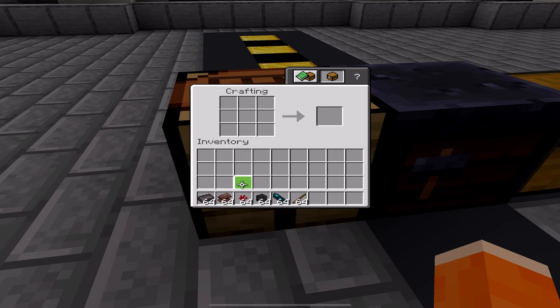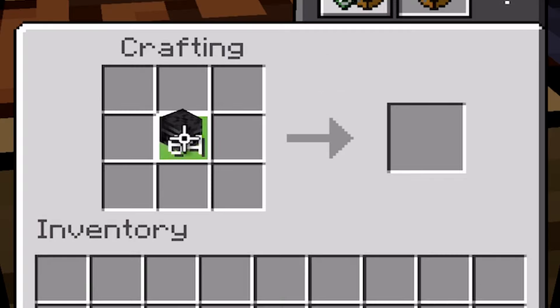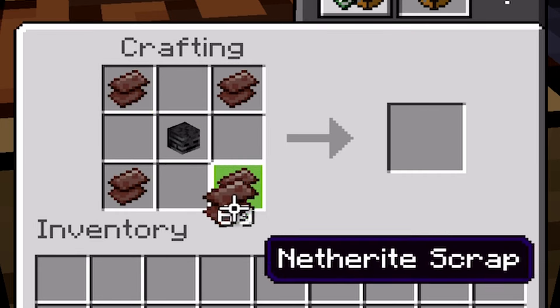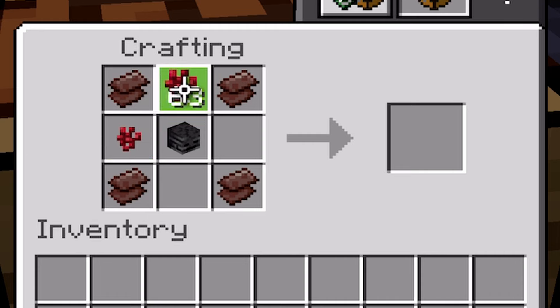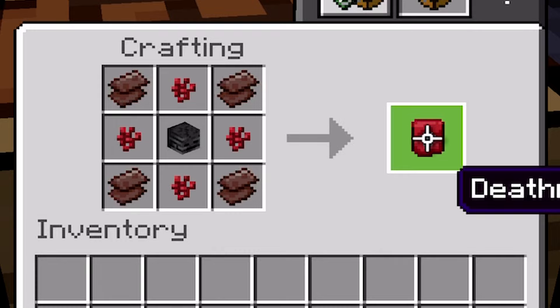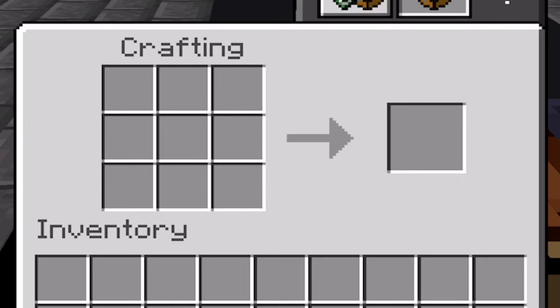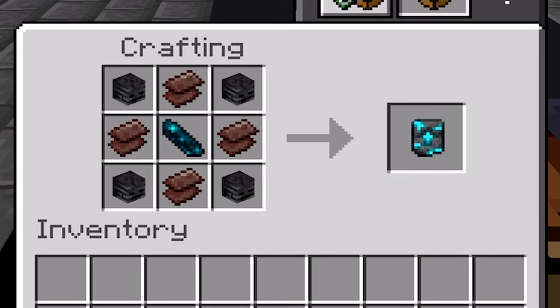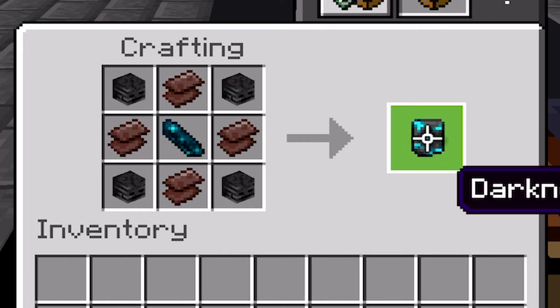So once we're in the crafting table, you want to take a wither skull and place it in the middle of the crafting table. Then take some scrap and place it in each corner, and then take nether wart and place it in the spots that are still empty — and that will create the death norite upgrade smithing template. To make the other smithing template, take some skulls and place them in the four corners, then grab an echo shard and place that in the middle, take the nether scrap and place it in the spots that are left. Once you do that, you will have a darkness upgrade smithing template.